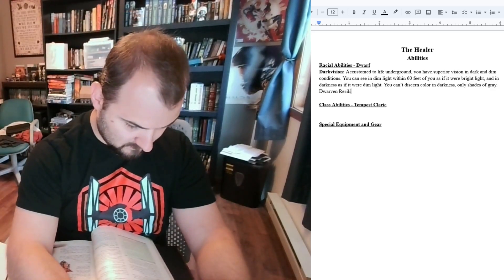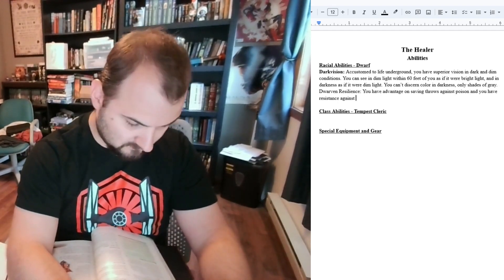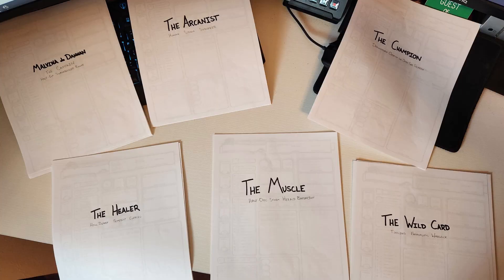Since most of these players had little to no D&D experience, I wanted to make all of the characters pre-generated. As this would be played on a boat, I also wanted to list out all of their abilities so we didn't have to risk damaging any books. I came up with a handful of character concepts with aquatic-themed subclasses and gave them each a role name, like the Healer or the Muscle. This allowed the players to know at a glance what the character was and how they worked, while still allowing them to name themselves.